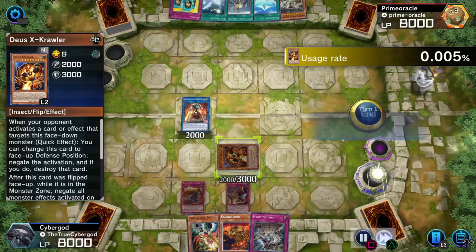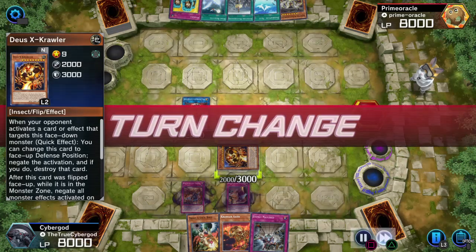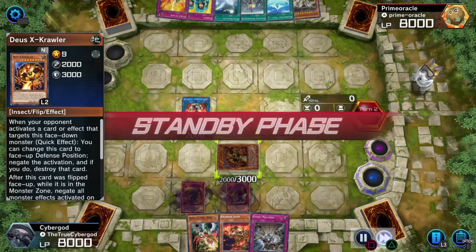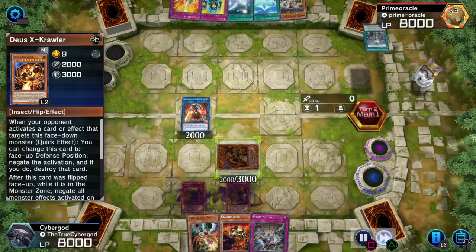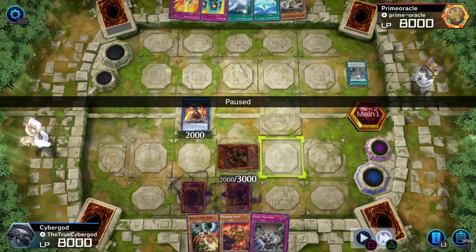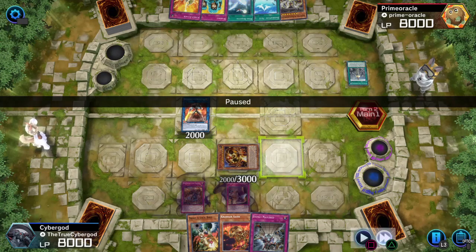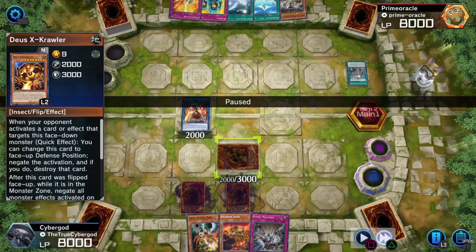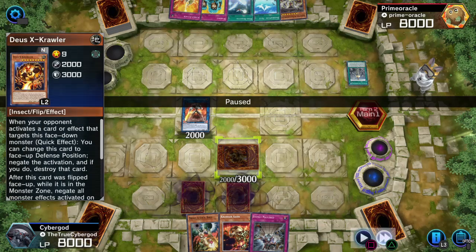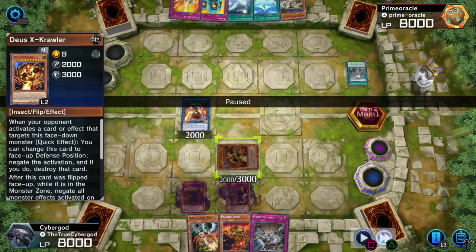What I should have done here was discard Indigo Eclipse and grab World Legacy Secrets, but I grabbed Whispers instead because I was more worried about spell negates as opposed to monster negates — because I already have my monster negate. So set one, Mindmeld is going to set Deuce Crawler, and the turn is ended.